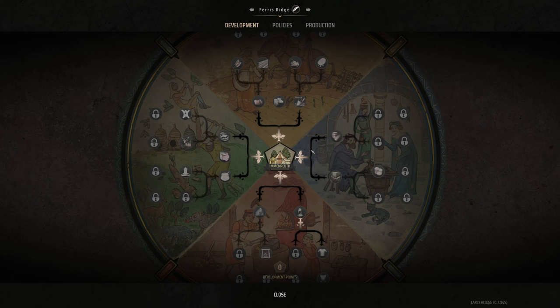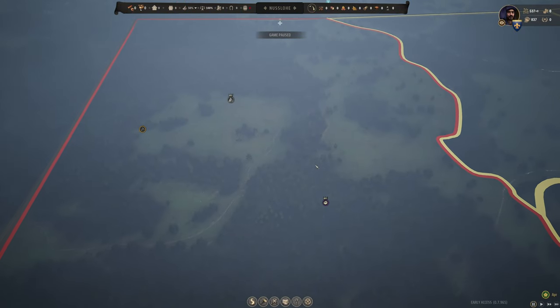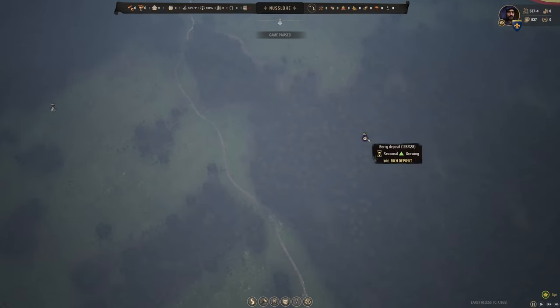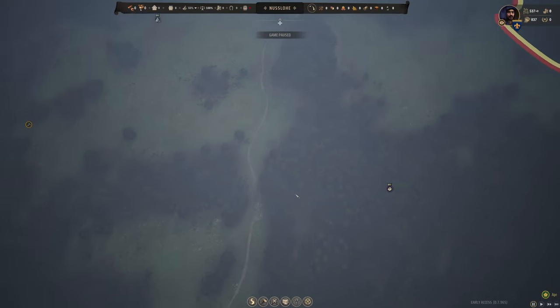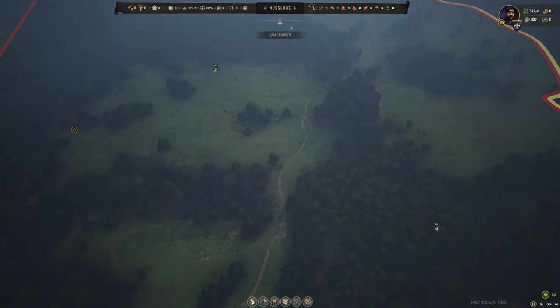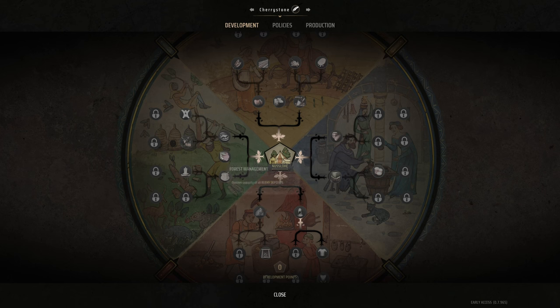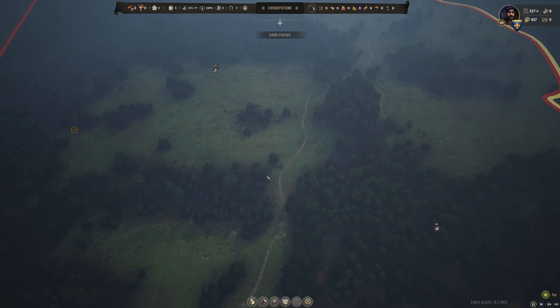Now let's continue down to Nuslo, the town formerly named Nuslo. It's got rich berry deposits and rich stone deposits, so let's call this one Cherry Stone. I can see us spending development points into forest management, maybe some trade, maybe some orchardry — this is going to be an interesting one.